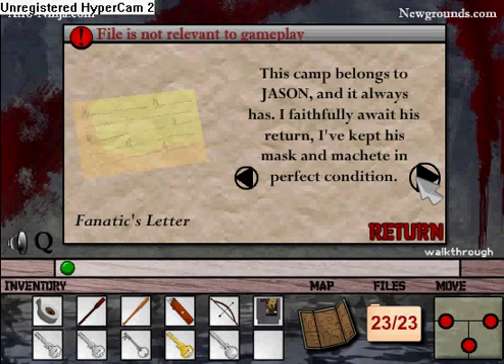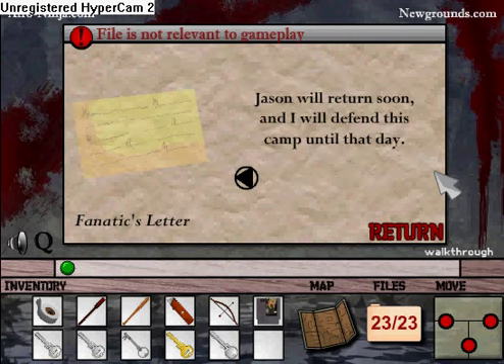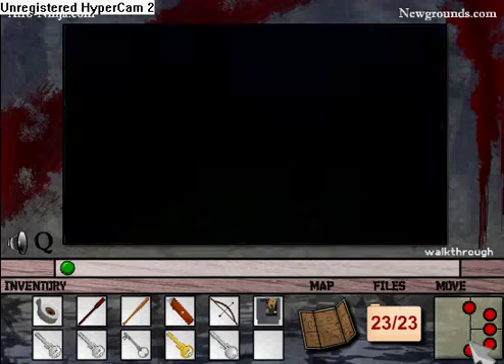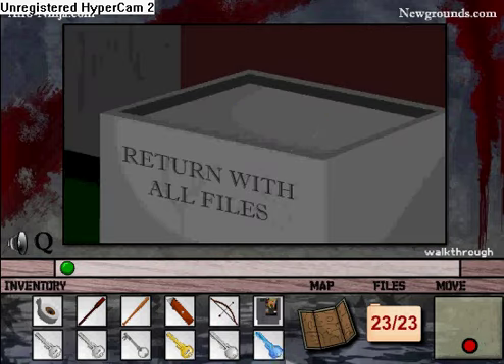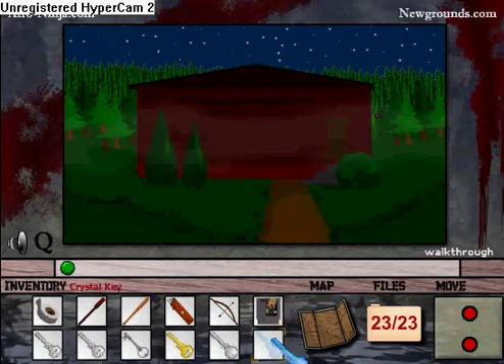I kept his mask and was shed in perfect condition. He'll spare me, I know he will. I know what it's like to be ostracized, to be an outcast. Jason taught me how to deal with my problems. Jason will return soon, and I will defend his camp until that day. We found out this guy's way just a phone. It's a destroyed barn or something, and then you come here — it says return with all files. And we've got a blue crystal key which is actually the key to cabin 3, right here.